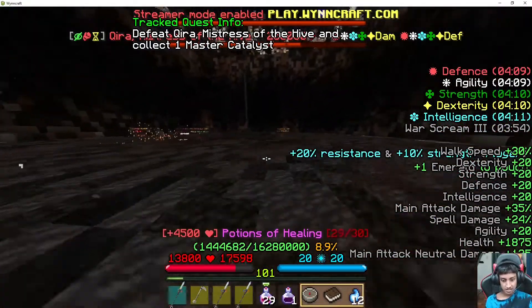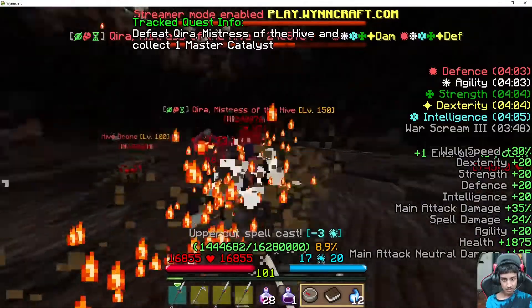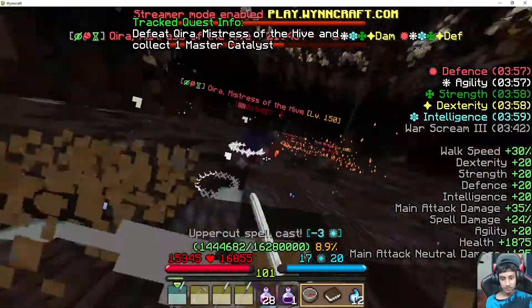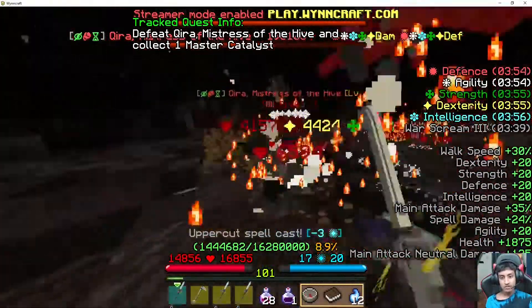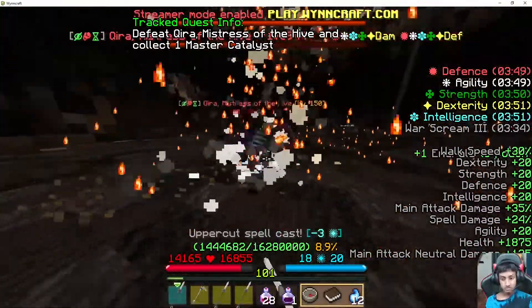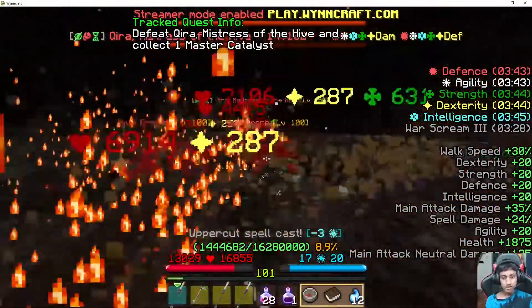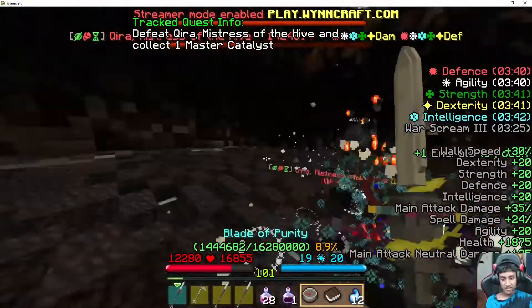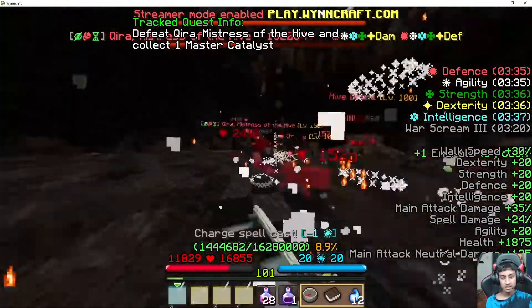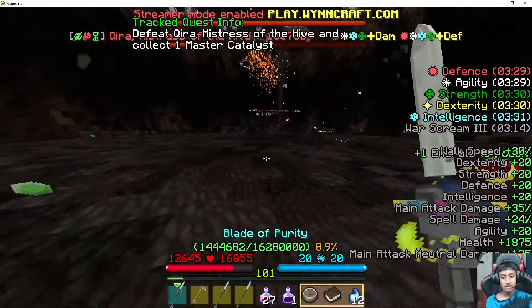I don't think my main damage is that great. I believe I can just use my Blade. It just seems very confusing because the spiders also teleport as well. We have to put our main focus on Kira right now. I believe we have like four minutes left on the buffs. I'm glad they're very long-lasting. I chose to go into Lutho not Thanos because the buffs in Thanos are much weaker than the ones in Lutho.